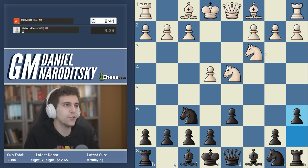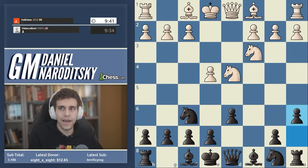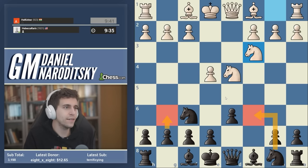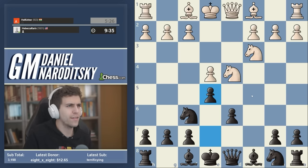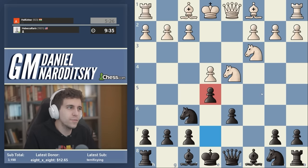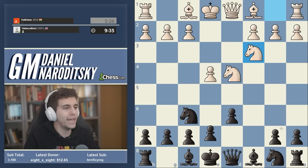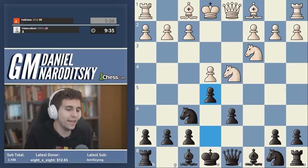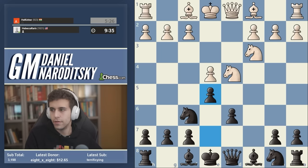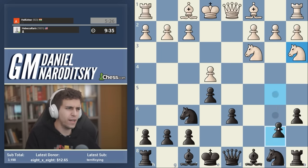The Najdorf is delineated by this move a6 — that's what actually makes it the Najdorf. There are several alternatives: the Rauzer, the Dragon. Hikaru in round one of the Candidates against Fabi played a line that I think has no name — the immediate e5. Fabi's response, which is considered the refutation of e5, really gets at the heart of why a6 is important. White's proper response is not knight db5, because then we just send the knight to a3 and get kind of an improved Sveshnikov.